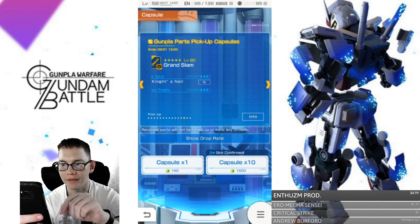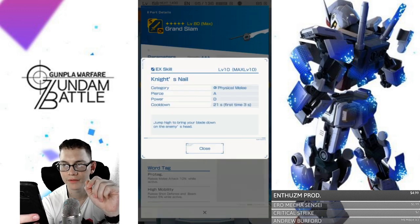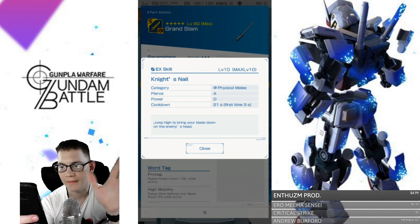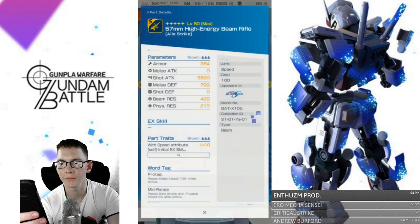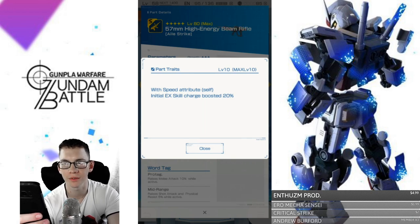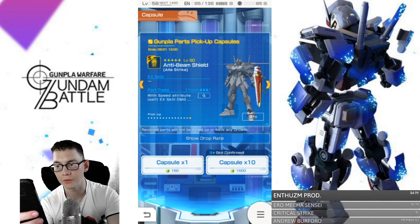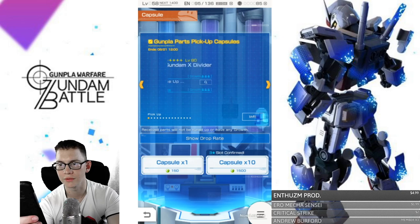Strike Punisher: beam melee, A-plus piercing, C-minus power. First time is 8 seconds. Slash at high speed to unleash multiple shock waves — that looks like it's going to be pretty damn good. Knight's Nail: A on piercing, physical melee, A on pierce, D on power, 3 seconds on cooldown. Jump high to bring your blade down on the enemy's head — that may or may not be avoidable. Then the beam rifle has some great shot attack. With speed attribute, self initial EX skill charge boosted 20% — and EX skill damage output boosted by 35%. These are traits you're going to want. If you're a speed attribute MS, that is the rifle you absolutely need.